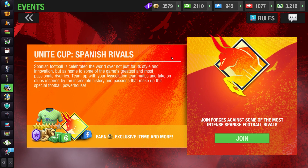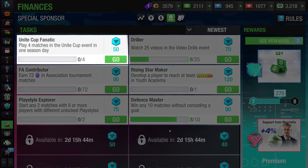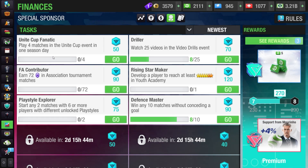Spanish football is celebrated the world over not just for its style and innovation, but as home to some of the game's greatest and most passionate rivalries. Team up with your association teammates and take on clubs inspired by incredible history and passion that make up this special football powerhouse. This challenge also gives you some points in the special sponsor pass. You will need to play 4 matches in the Unite Cup in one season day to gain 50 points.